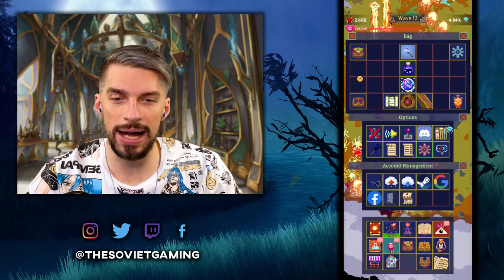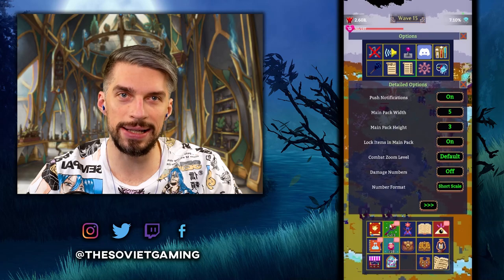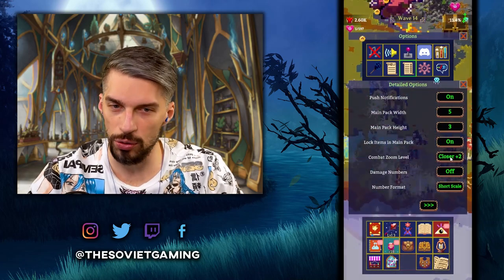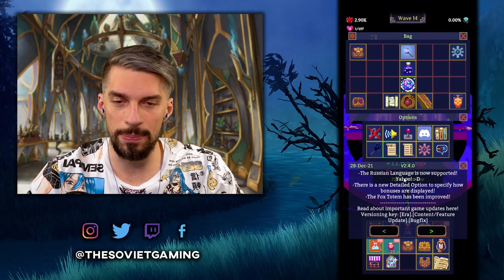In the settings there are additional options. First, account management — you would like to have your name in here for synchronization. To the left of it, there are detailed options to adjust your bag size, the combat zoom level, and other preferences. You can also find patch notes there so if you miss them you can check them later. I hope you really enjoyed the video — if I missed something, let me know in the comments and don't forget to like the video.